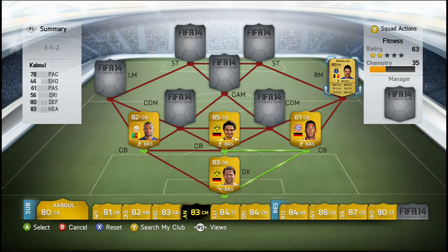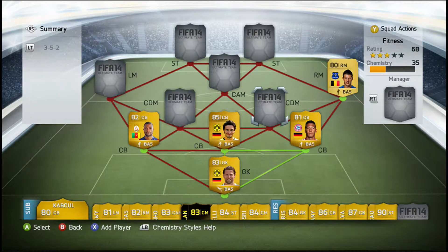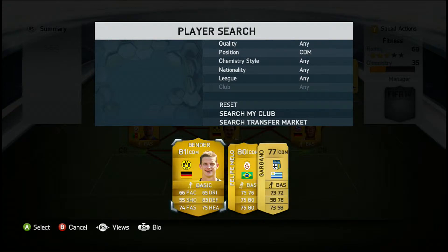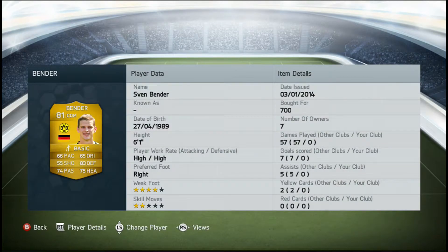In the right mid position we do have Kevin Mirallas. He's got 88 pace, 85 dribbling, 75 shooting, 79 passing, high/medium work rates, 4 star weak foot, 4 star skill moves, and a bot for 700 coins. In the first center defensive mid position we do have Sven Bender.